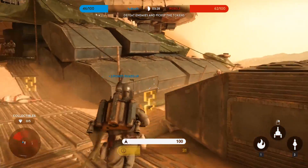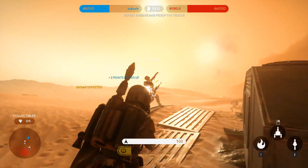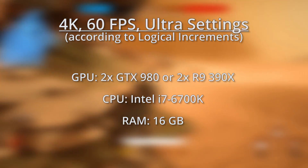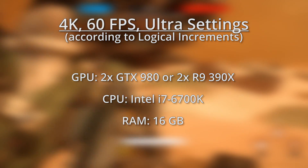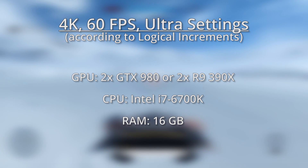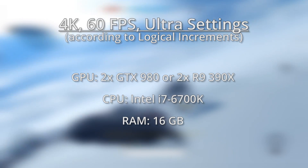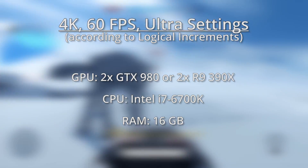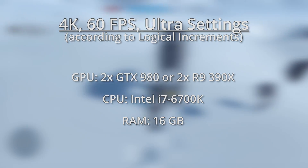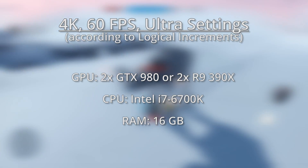Finally, if you've got a surplus of galactic credits and you're not indebted to any Hutts, you might be wondering what you need to play Battlefront at 4K resolution. We know that dual GTX 980s benchmark right at 60fps with Battlefront at 4K. The 390X is nearly on par with the GTX 980 in performance, so we're guessing that doubling up on that card will get at least 60fps since the game favors AMD GPUs. The i7 6700K is more than powerful enough to handle Battlefront in 4K, and you might as well get 16GB of RAM if you're splurging on everything else.